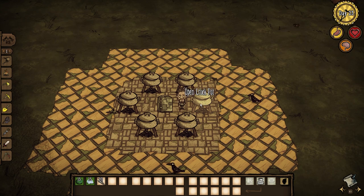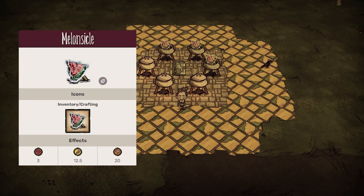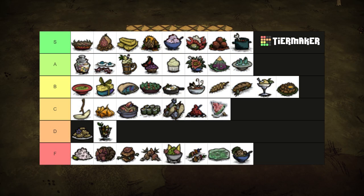You've probably bought one of these from a street vendor or ice cream truck. One melon, one ice, and two twigs gives us melon sickles. Healing for 3 health and restoring 12.5 hunger and 20 sanity. It's just okay. And cools you off in the heat. But I wouldn't go crazy trying to farm melons for it. C tier.